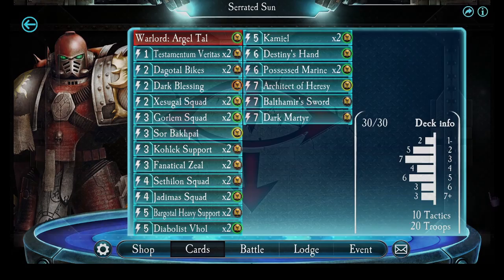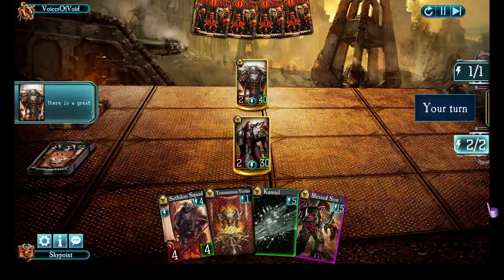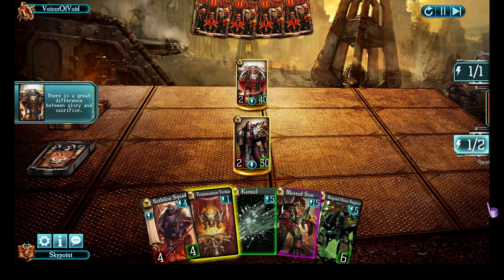We start with a fight against Lorgar, which is an interesting one to face. I am putting away pretty much all my cards — I didn't think any of them were particularly great as a first move. I'm also going first in this match, so I really want to get one of my two-energy troops. It didn't quite work out that way.